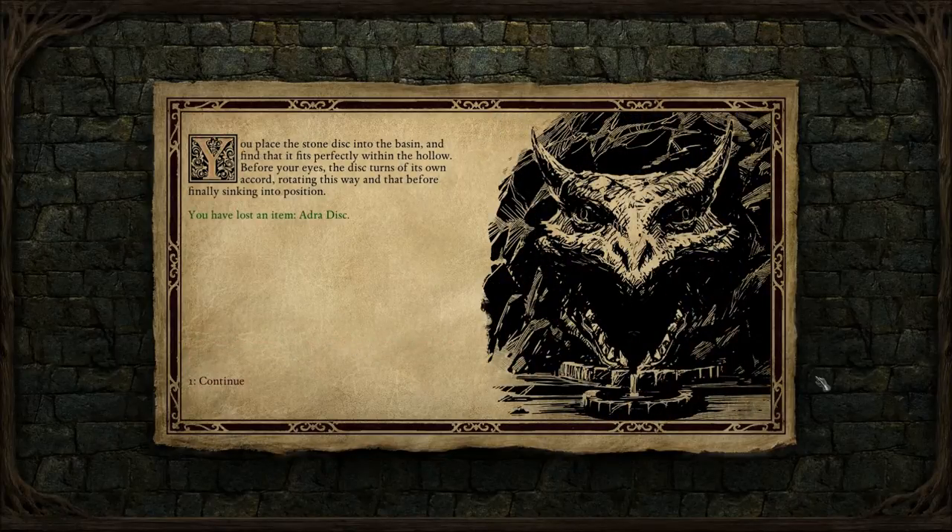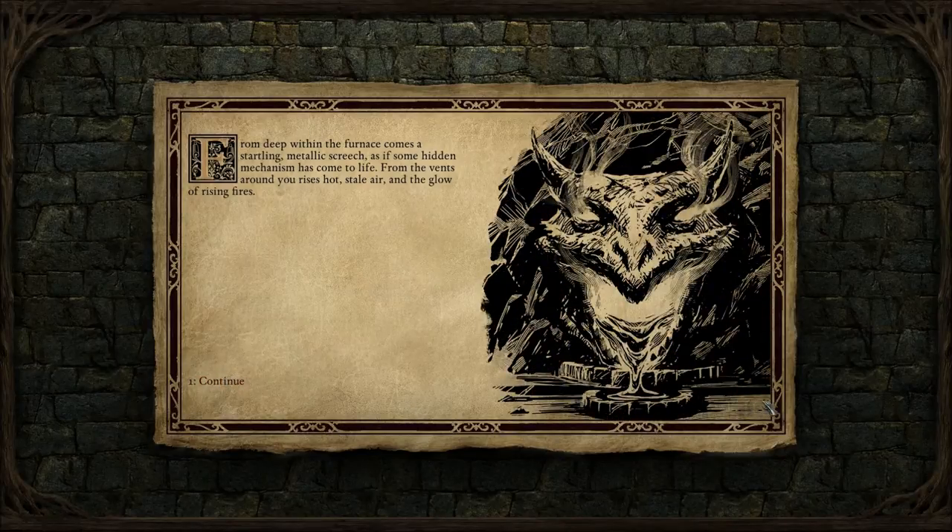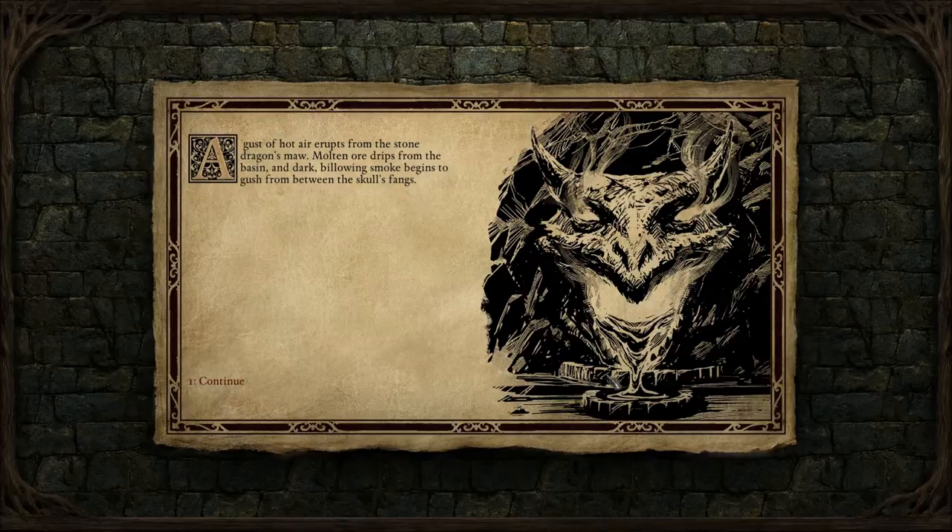You place the stone disc into the basin and find that it fits perfectly within the hollow. Before your eyes, the disc turns of its own accord, rotating this way and that before finally sinking into position. From deep within the furnace comes a startling metallic screech, as if some hidden mechanism has come to life. From the vents around you rises hot, stale air and the glow of rising fires. A gust of hot air erupts from the stone dragon's maw, molten ore drips from the basin, and dark billowing smoke begins to gush from between the skull's fangs.